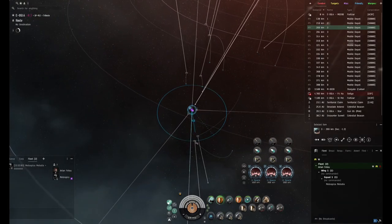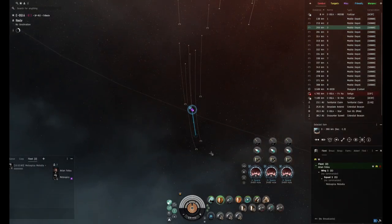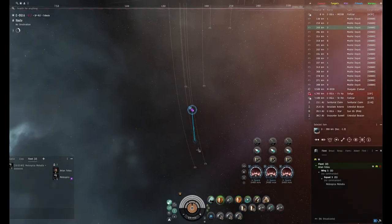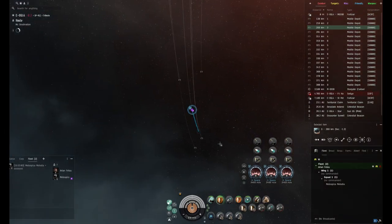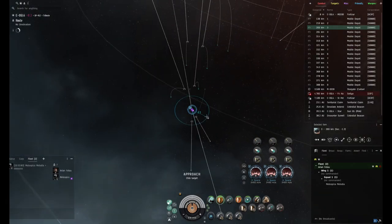You probably noticed you have incredible lock range in these carriers. I think we're probably not allowed to bash it, but you can just lock up the Citadel from over here or those rats. Did we cover warping for the fighters yet?